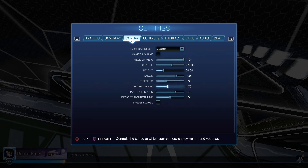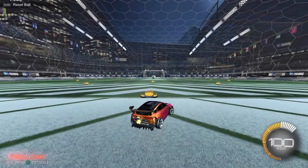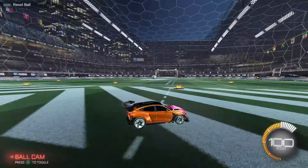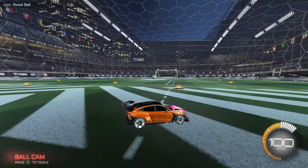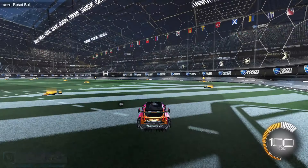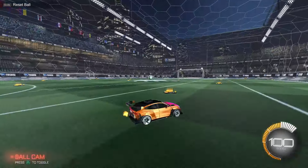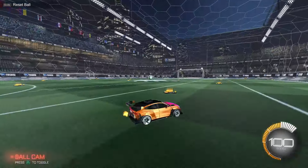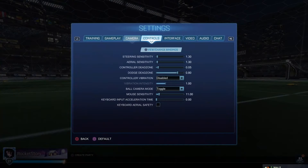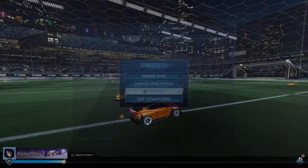Swivel speed 4.7 — that's what all the pros basically use. Some pros use like 10, but I don't. Transition speed is 1.7, and this is actually an important setting. It depends on how fast the camera snaps to the ball. At 2, you literally can't see anything and it hurts your head. At 1, it's too slow — it hurts just as much. So I'd say 1.7 or 1.8 is perfect. I know NAS uses like 1.8 or 1.9, but I use 1.7 and it feels really good.